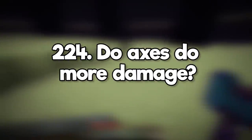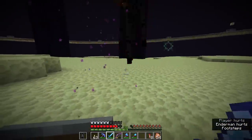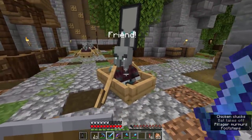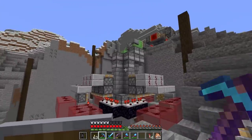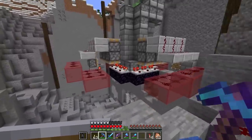Do axes do more damage? They do more damage per hit, but swords are faster, so they can technically do more damage per second. I heard you can break a vindicator's axe and a pillager's crossbow — is that true? Pillager crossbows can break, but vindicator axes cannot. Why isn't TNT duping patched? The developers have said they're fine with it existing because there really isn't an alternative right now, and the community has created some pretty amazing projects that wouldn't be possible without it.